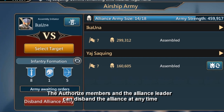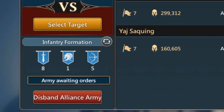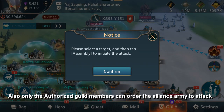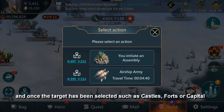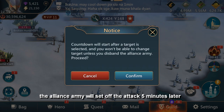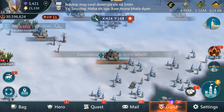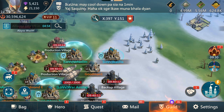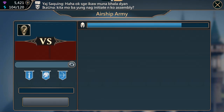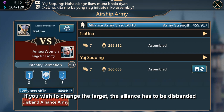The authorized members and the Alliance leader can disband the Alliance at any time, or send back an army that has taken part in the Alliance. Only authorized guild members can order the Alliance army to attack. Once the target has been selected — such as castles, forts, or capital — the Alliance army will set up the attack five minutes later. If you wish to change the target, the Alliance has to be disbanded.